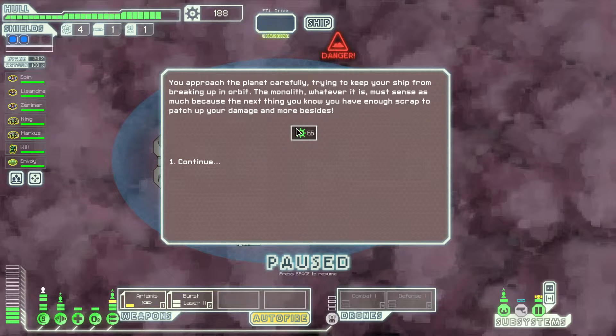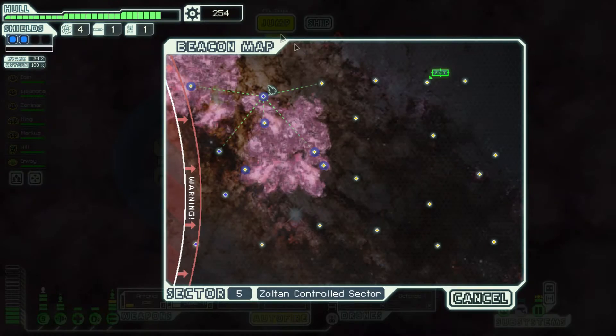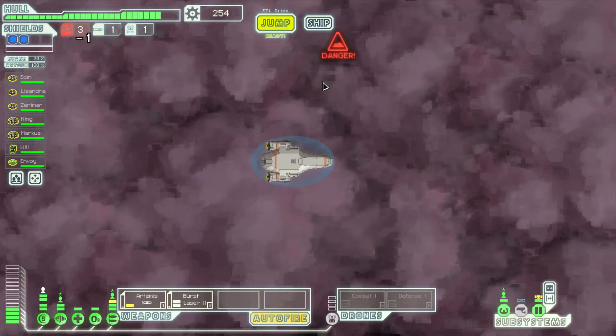We approach the planet carefully, trying to keep the ship from breaking up in orbit. The monolith, whatever it is, must sense as much — because next thing we know, we have enough scrap to patch up our damage and more. Cool. If only we could find a shop — we're running low on fuel.